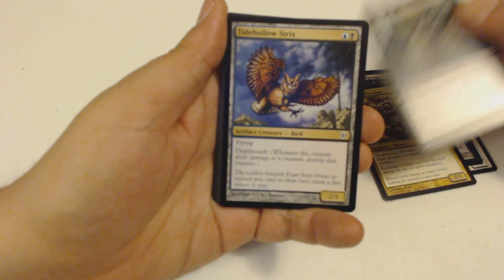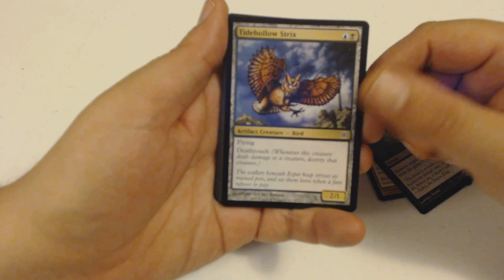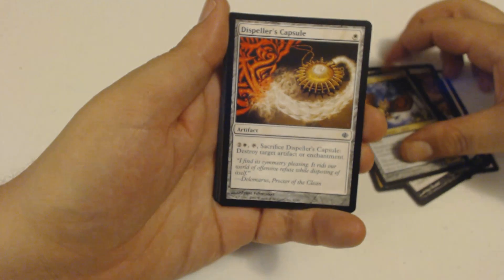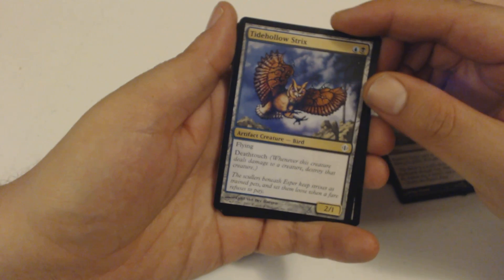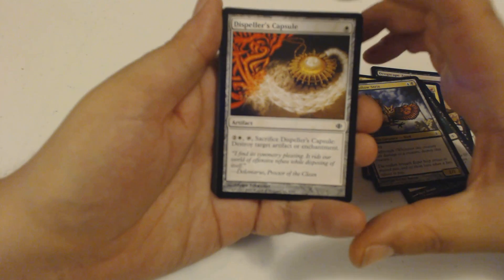Shadow Fiend. Feed. A Tide Hollow Strix. Esper with her dirty tricks with a Tide Hollow Strix, because it has Deathtouch — that's why it's a dirty trick.